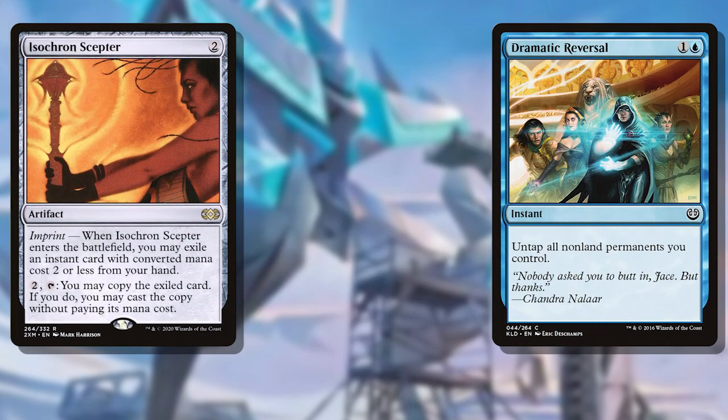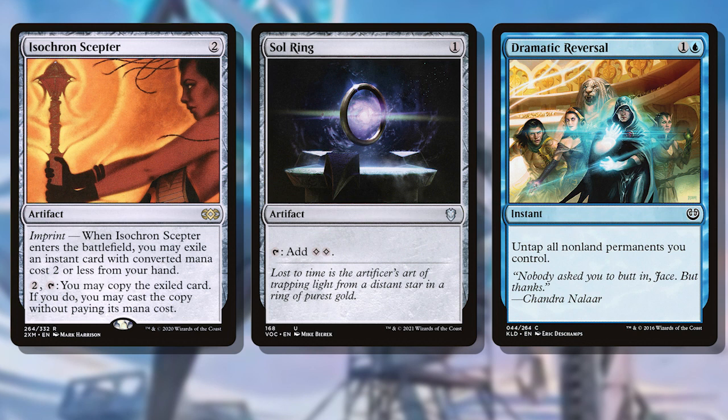We could also include the Dramatic Scepter combo — Isochron Scepter with Dramatic Reversal on it. This untaps all permanents we control, and in this method Shorakai doesn't need to be a creature for us to really pop off. And the mana source we need doesn't need to be a creature either — we just need at least 3 mana and we draw our libraries and make a small army.